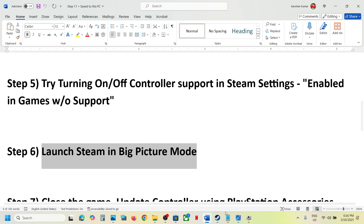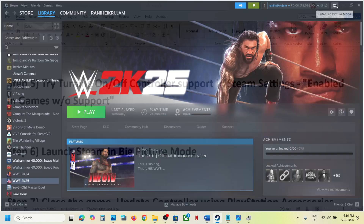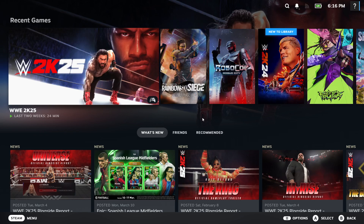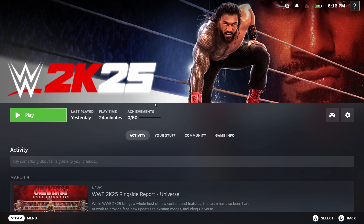The next step is to launch Steam in Big Picture Mode. At the top right you can see the Big Picture Mode icon which says 'Enter Big Picture Mode' — click on it. From here you will see the game, so launch it from Big Picture Mode and then check.